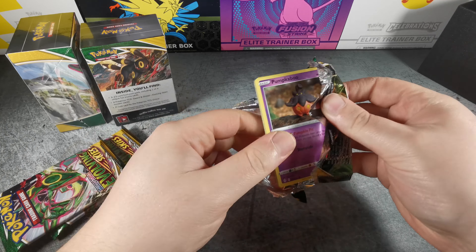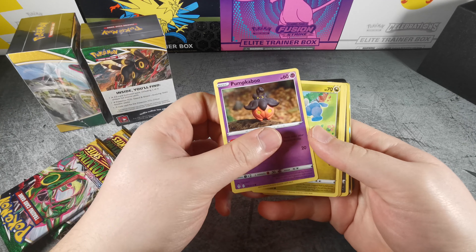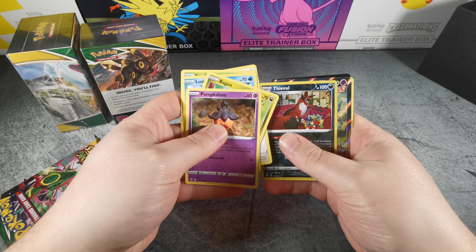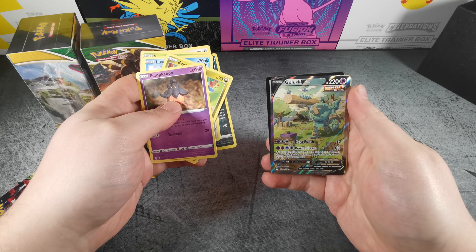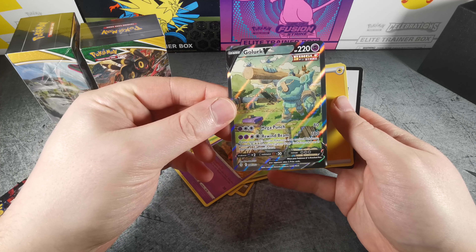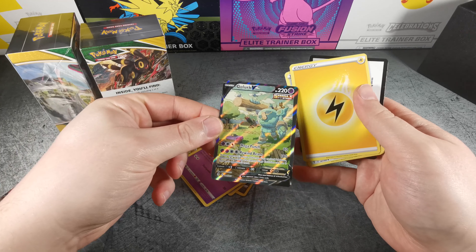And so it begins — I've had pretty good luck. Oh, it looks like there's a shiny card back there. We've got a Bagon, Love Disc, Seedot, Slakoth, Thievul, and a Galarian Moltres V Alternate Art on the first pack! This is why I love this set so much. We are off to a good start for sure.